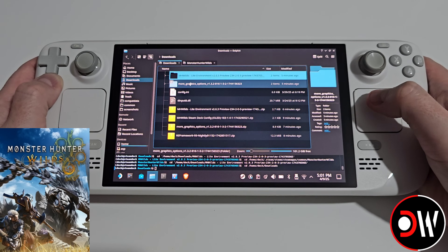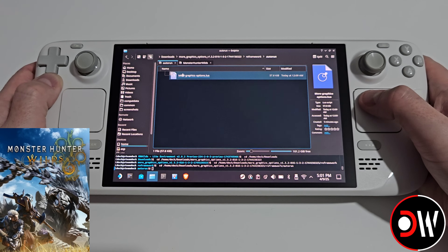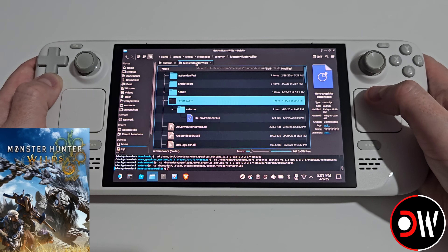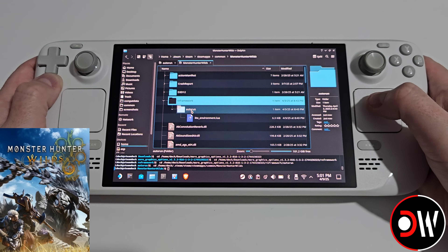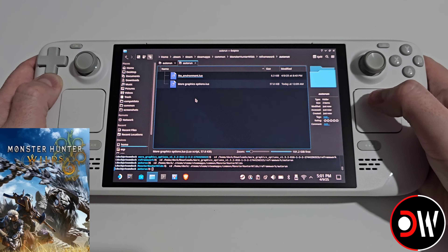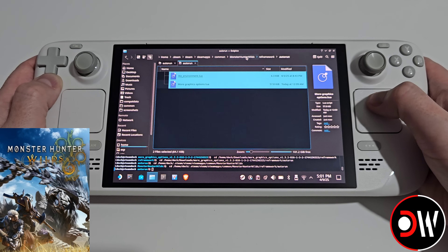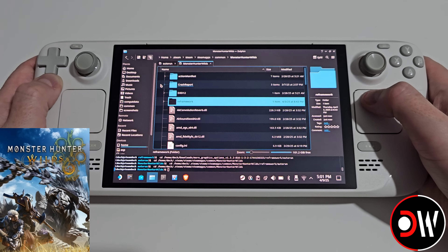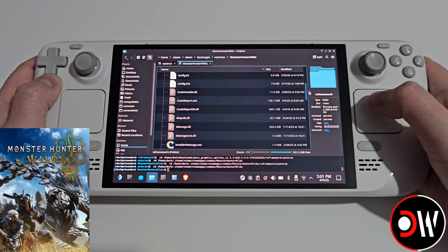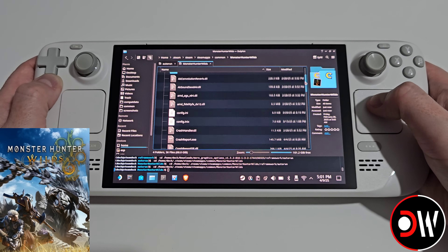Now go back to our downloads folder, go into More Graphics Options, right-click on the more-graphics-options.lua file, and choose Copy. Go back to your Monster Hunter Wilds folder and inside the autorun folder, paste it. Now you'll have both Lua files in autorun. If we go back to the main Monster Hunter Wilds folder, we'll see RE Framework, the config.ini, and the dinput8.dll file — make sure all four items have been pasted correctly as shown.